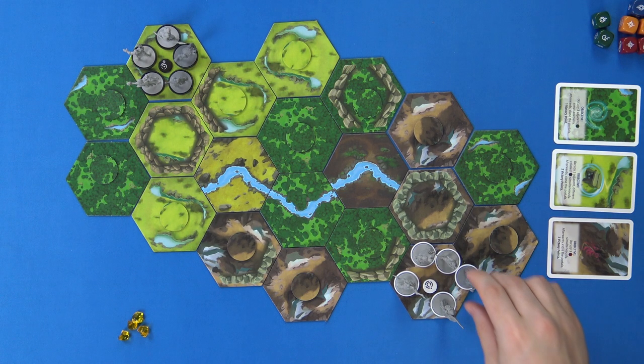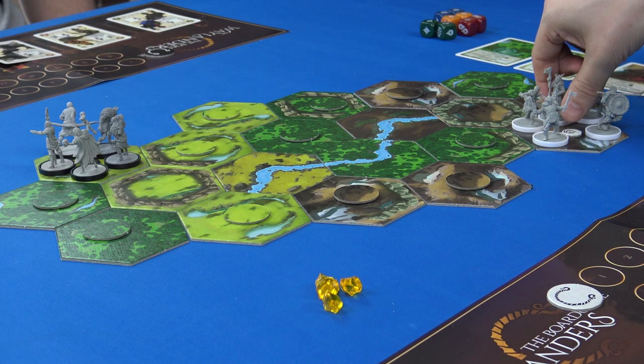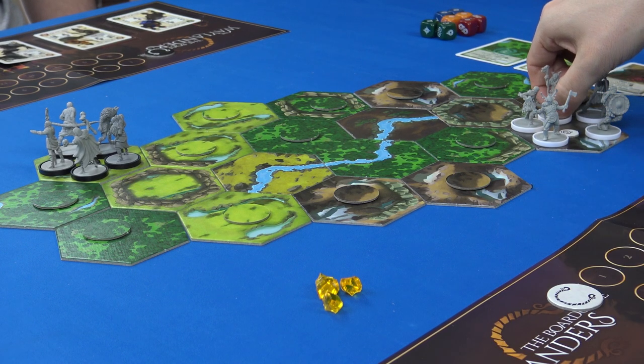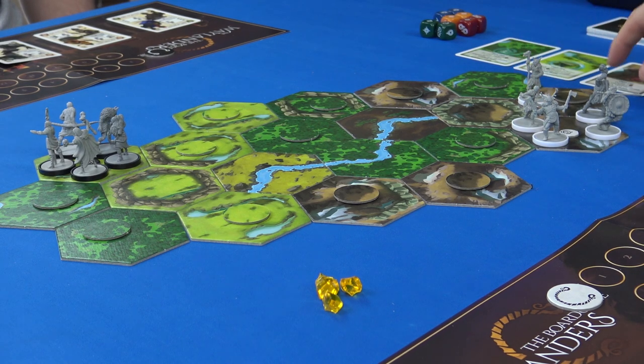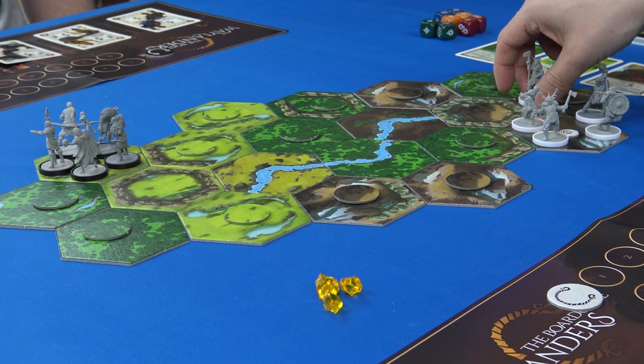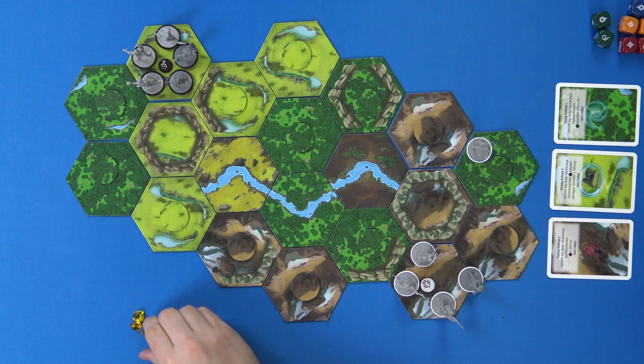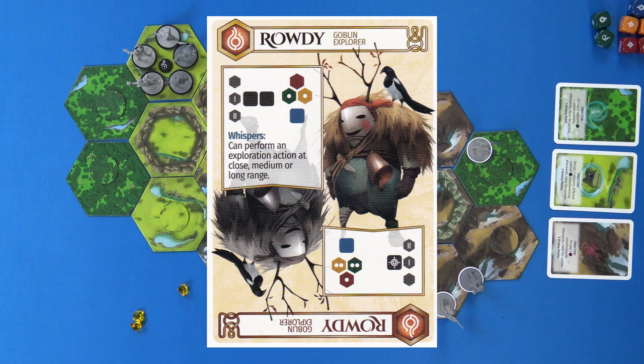I'll move my rowdy guy — the goblin — who can move into mountains for free. It then costs him one action to move further. That's his turn. He can also perform an exploration action at close, medium, or long range.